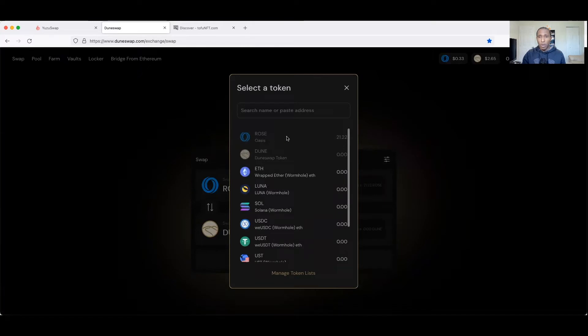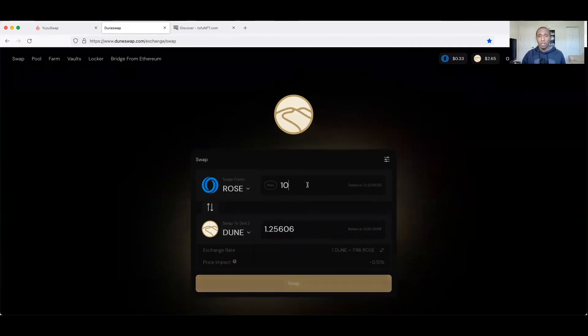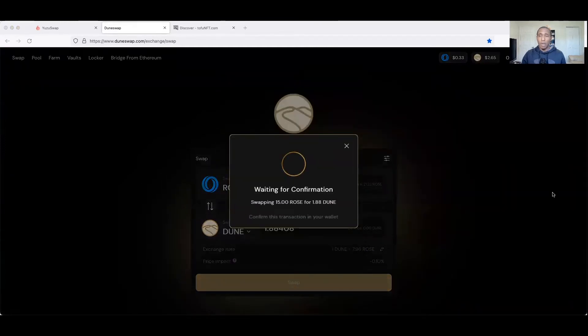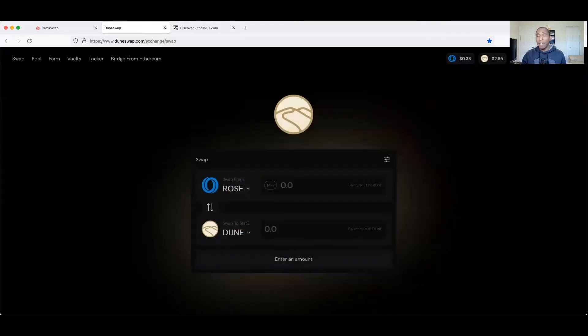DUNE currently trades around $2.26 compared to ROSE at 33 cents. Hopefully everyone bought the dip on Oasis - I think it's still probably the best time to buy some ROSE. I'll do a swap here - I've used all my wrapped ROSE so I'll just do a small one to show you. We'll swap about 15 ROSE for one DUNE token. I'll add DUNE to MetaMask so we can track it. I'm using a test wallet here - I don't use my main wallet for this.